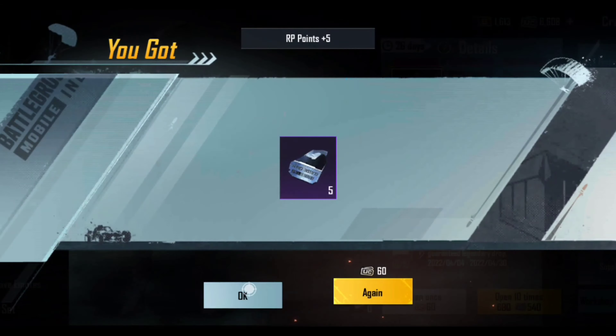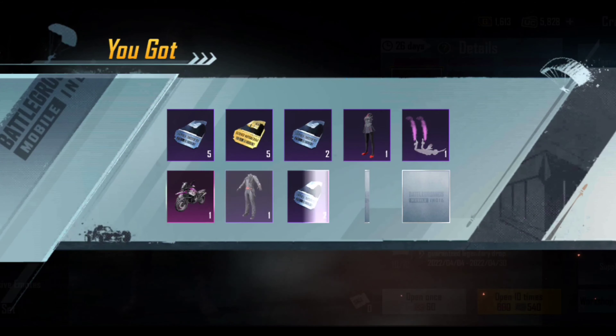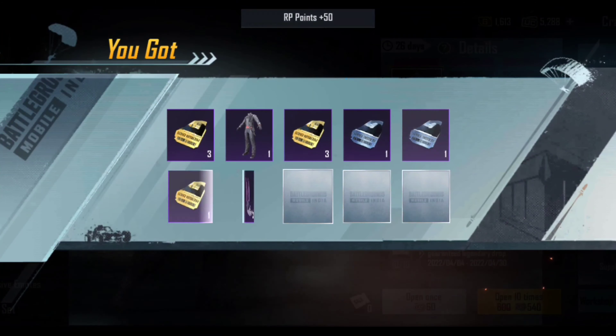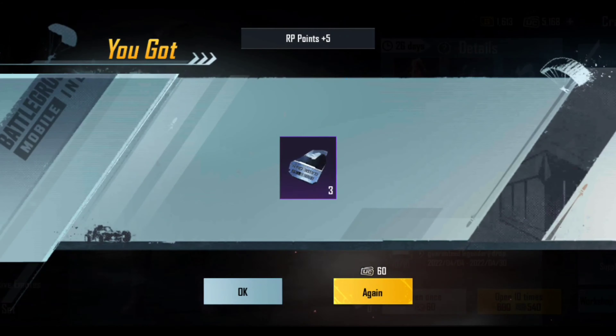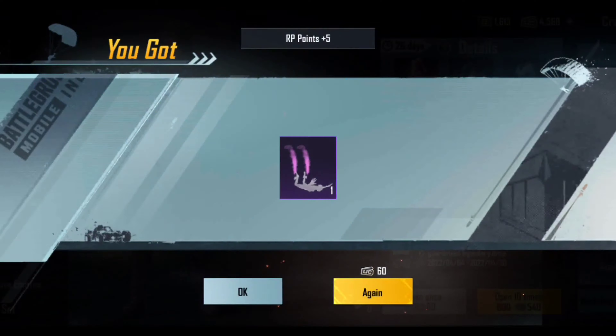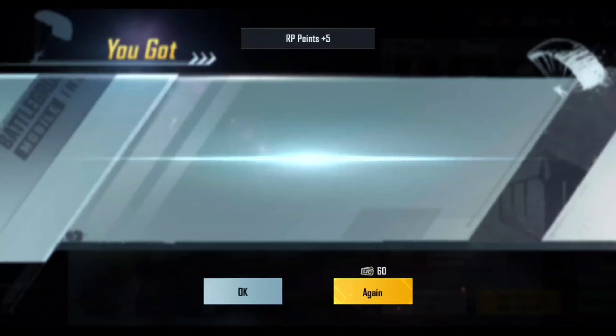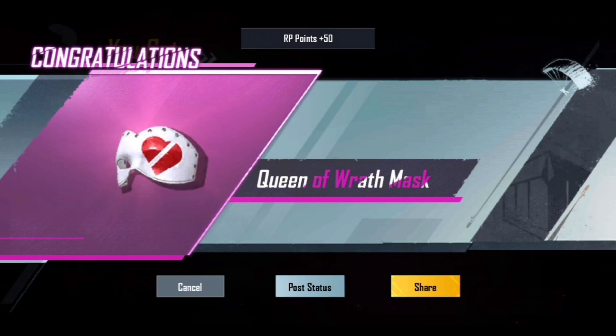Ten times and nothing — coupon scrap. Ten times again and we got this particular motorcycle skin which I already have. By the way, to give some background: the last time I attempted this crate — the Fools Fools crate — was during PUBG times, probably a year or two years back. I got everything apart from the full set actually. So yeah, we got the queen of that mask here.